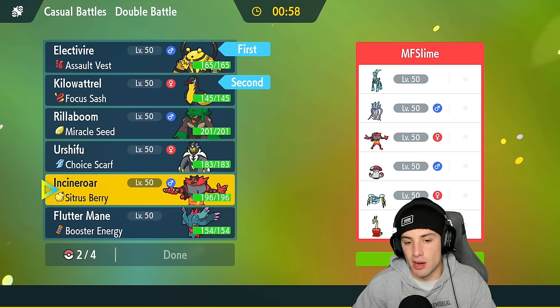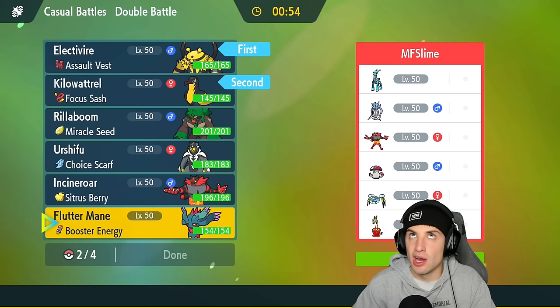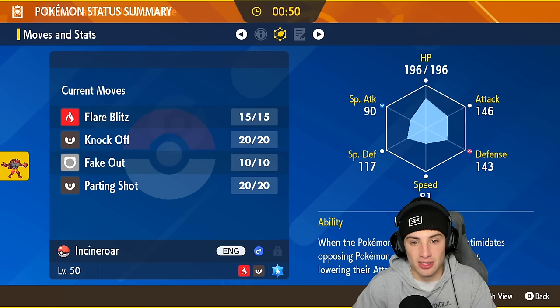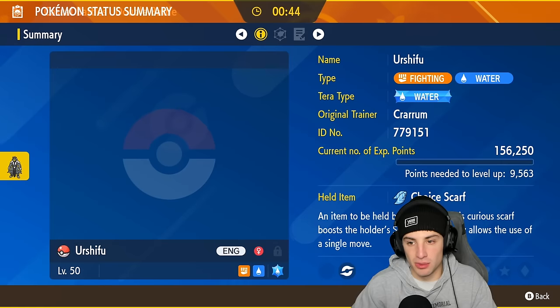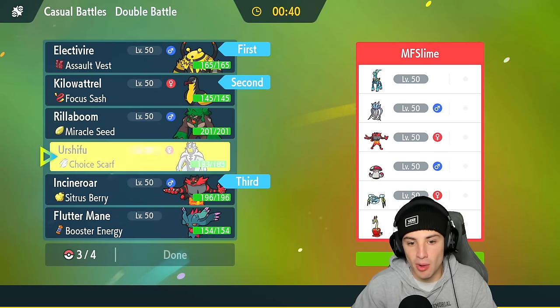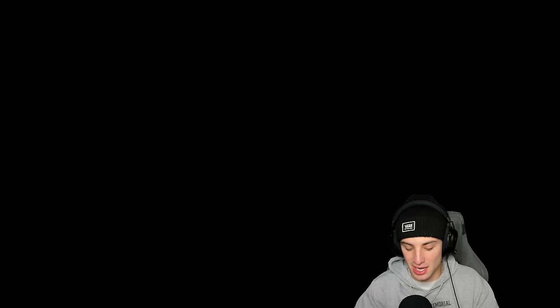Malamar with Contrary is a little scary, so I might go Flutter Mane. They do have Iron Crown and Incineroar's not bad against Iron Crown — should be super effective. We're gonna go Incineroar, and last but not least Urshifu. Urshifu hits like a truck, I'm all about it. We're gonna lock it in and look to grab ourselves a win in match number one.